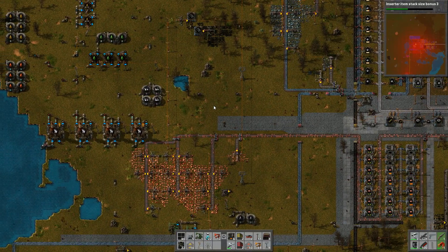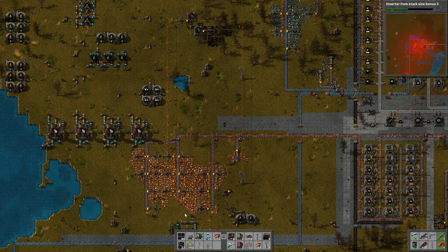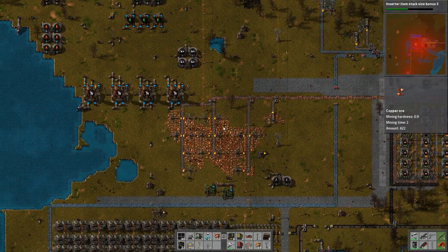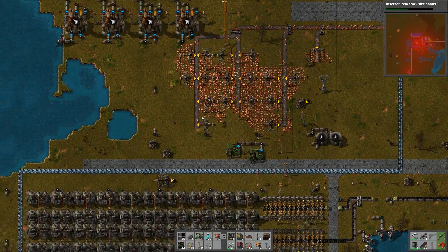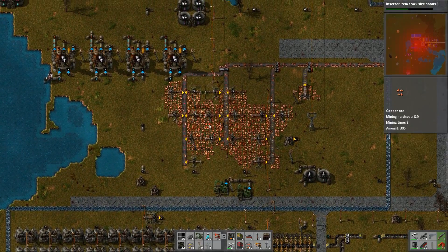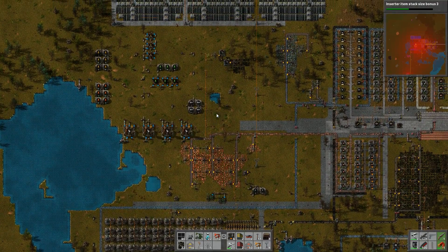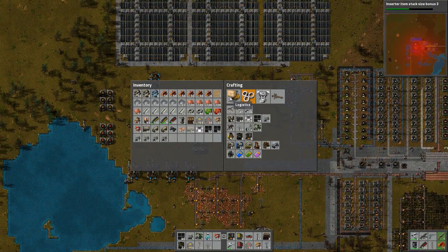So yeah, the main problem now is mostly we're not producing enough copper. He's nearly finished — well, he still has a while to go. We might have to go and tap into this copper, which means getting rid of this base. We might want to do that anyway, so let's do that — sounds like fun.